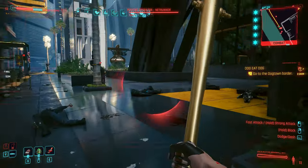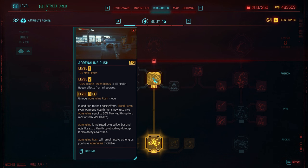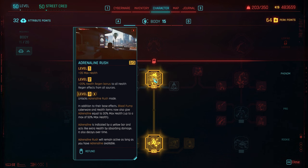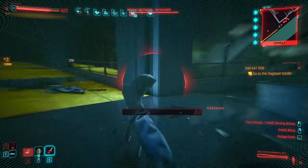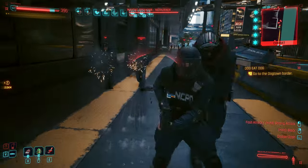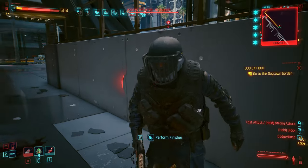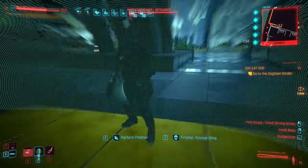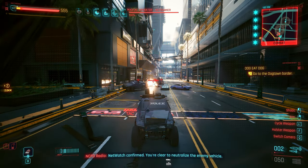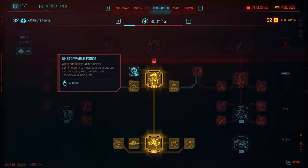In the body tree, what I always want to get is Adrenaline Rush. You need 15 points of body for that, and it basically gives you a shield that slowly decays — you get this shield by using a health item. If you use blood pump as cyberware, this also becomes very powerful. It's called Dorf Head and gives you 100% mitigation chance for two seconds. Mitigation by default reduces incoming damage by 50%. The rest of the body tree is to get additional regeneration, which is very useful. Unstoppable Force can also be very useful if you know enemies use a lot of status effects on you.